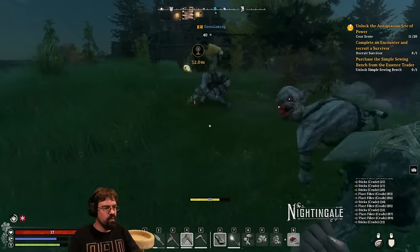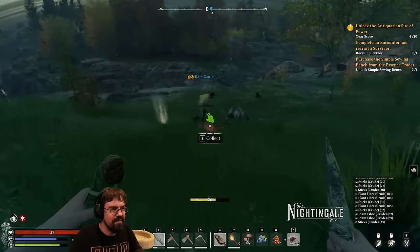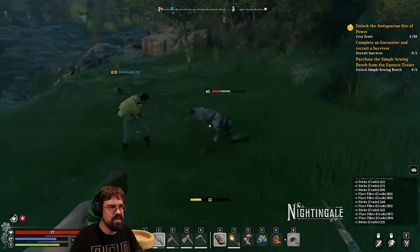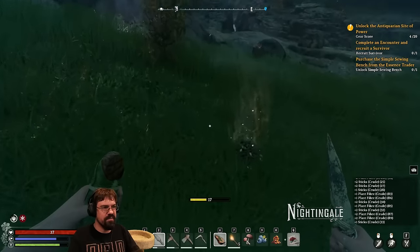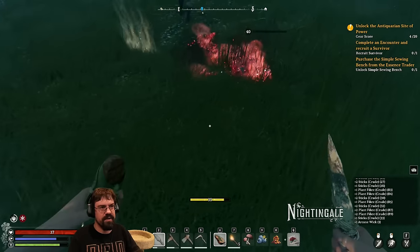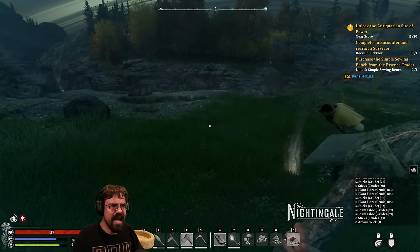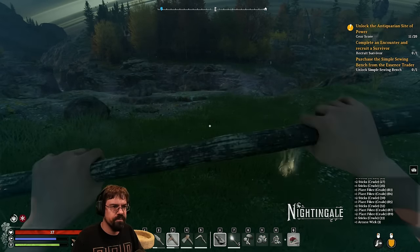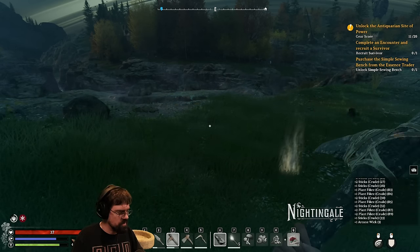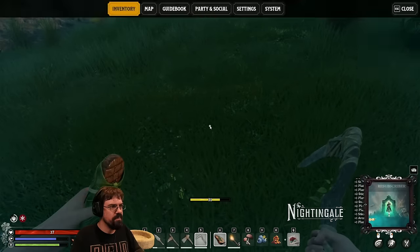Every weapon has a right-click ability. If you have a dagger and right-click it does a dodge. With the hammer or axe it has a block — someone said the axe has a stagger, like a push. What does the sickle do? The sickle also dodges.